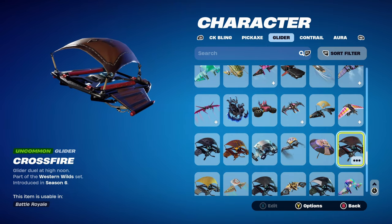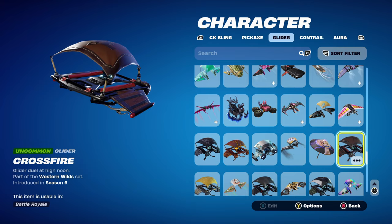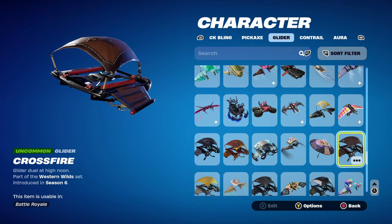The glider for all combos is Crossfire, part of the Western Wilds set, introducing chapter 1, season 6 battle pass. It's Calamity's glider from that season. I'm using this glider solely for the brown and black design, but if you don't have it, any other glider that's brown, black, and silver themed would work nicely.